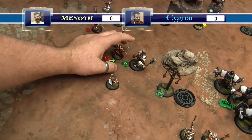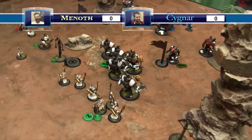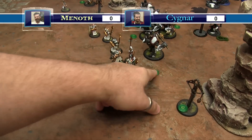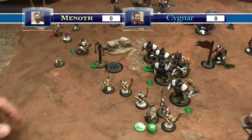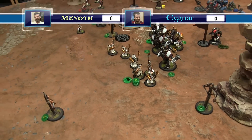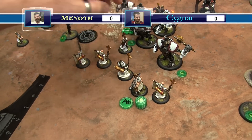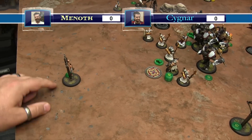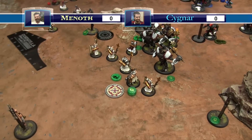Menoth turn two. Nobody died in range so no soul tokens. Powering up - six focus on the jacks. Upkeeping Fortify on the Crusader, leaving five focus. Hierophant walks and harmoniously exalts Raza. Raza activates and feats for the Synergy bonus, pulls one off the Rack - on a three it doesn't blow up. Then spends two (discounted by Hierophant) to cast Mobility.